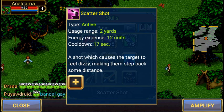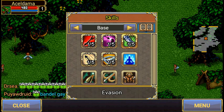Scatter Shot is a shot which causes the target to feel dizzy and makes them step back some distance — so it's basically a knockback ability.